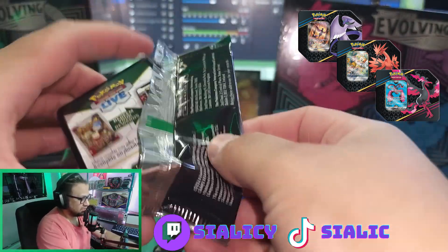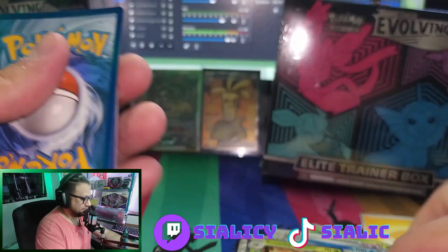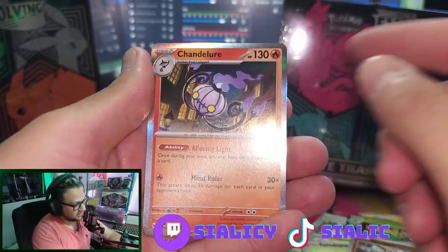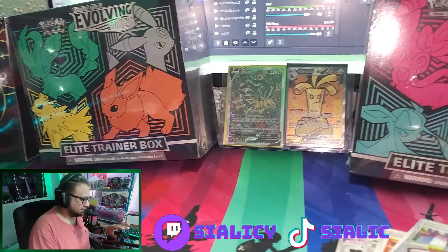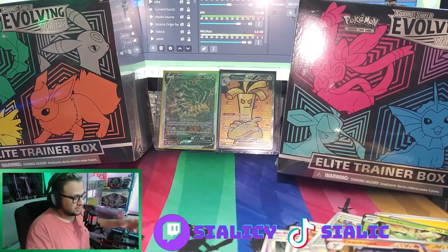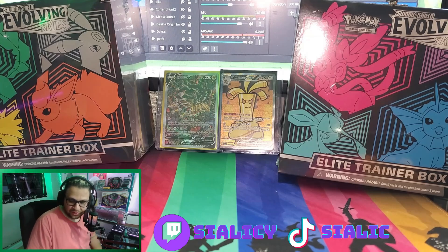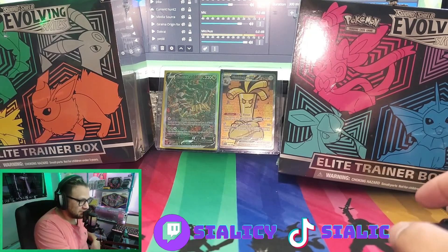I'm also giving away the 2023 advent calendar, so we'll have four lucky winners. I appreciate everybody for supporting me and helping me reach this goal. For the 100 sub goal I will also be opening up the Elite Trainer Boxes — as you can see in the background I got the Evolving Skies ones — so I will be doing a video for those once I hit 100 subs. If you're watching, drop a sub, comment, or like. Appreciate everybody for watching. Kind of weird that the only hit we got was from the Evolving Skies booster. Catch you on the next one.